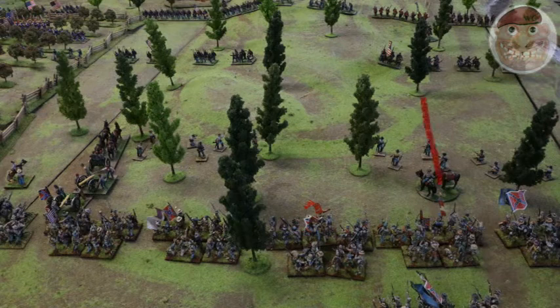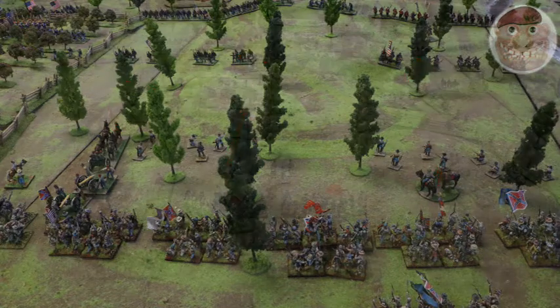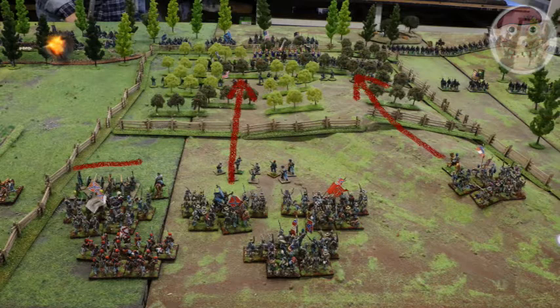As the battle begins, Breckenridge rolls well for his right-hand brigades — they stay in good order and advance towards Hurlbut. His two guns deploy and start to fire canister into the Union skirmishers. The skirmishers start to fall back. Breckenridge's other brigade also rolls well and advances in good order through the Peach Orchard. He deploys his guns and chooses to fire on Prentice in the Sunken Road to support Bragg's attack.